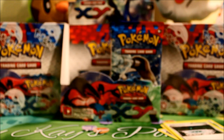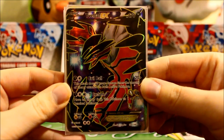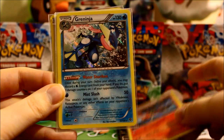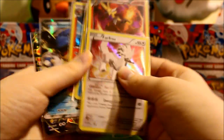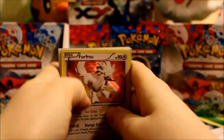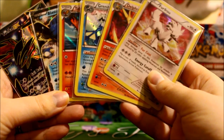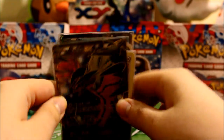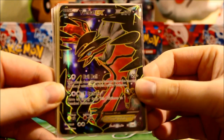So, to quickly recap what we've pulled in the first half of the box: there is a Full Art Yveltal EX — beautiful — a Blastoise EX, a Holo Talon Flame, a Holo Greninja, a Holo Delphox, and a Holo Fru Fru. So in total that makes it four holos and two ultra rares — or if you just want to count them all as holos, that would make it six in eighteen packs, which does work out to a one in three pack chance of pulling a holographic card. Still seems kind of low, but maybe it's because we're so used to Legendary Treasures and having so many different holos, so six in eighteen seems low by comparison. But it is the standard.